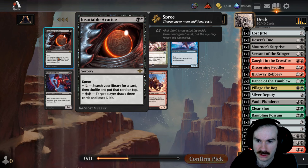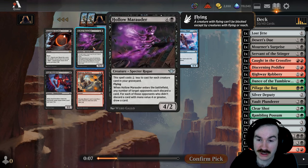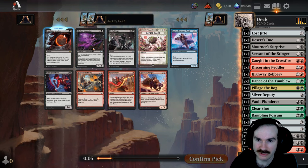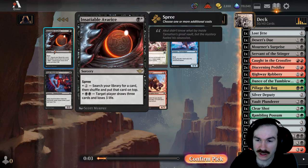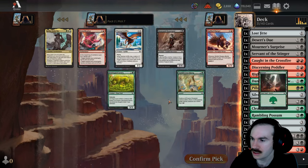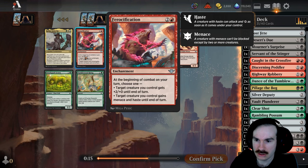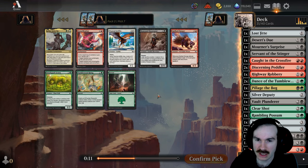This Marauder is actually really good — I like this card. You get a lot of value out of this Marauder. This other card lets you find stuff too, but that Marauder — I was really impressed with it in the last draft and we have a good amount of ramp already. Ferocification: probably don't need this, although it's kind of cool.